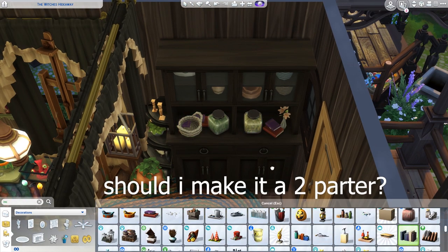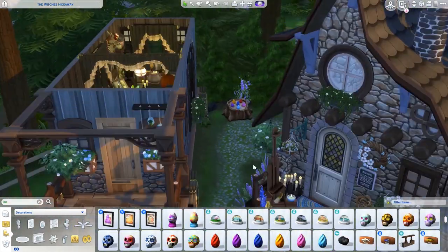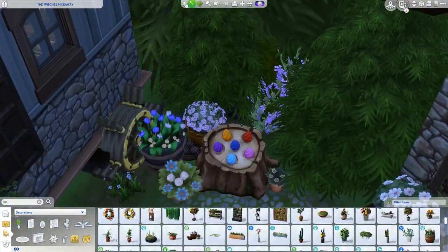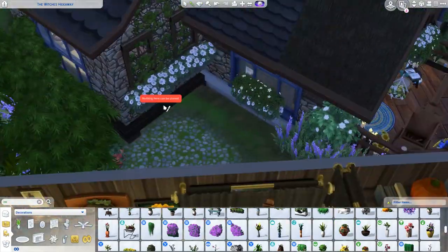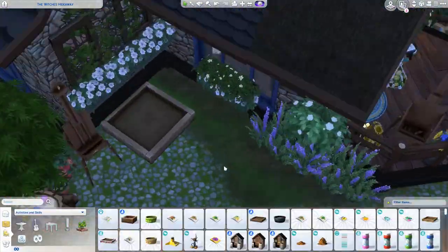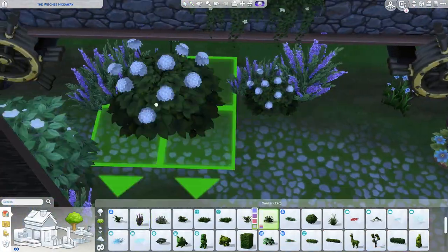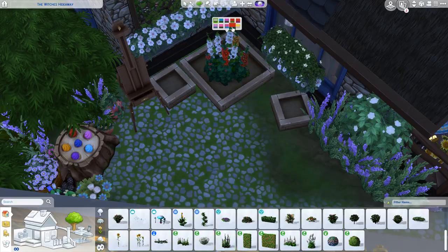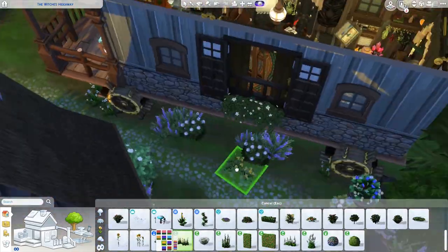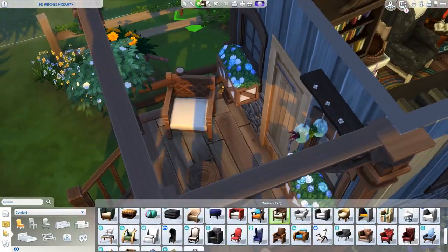We were just decorating the interior of the caravan — I wasn't sure whether to use the term 'gypsy caravan' but I just mean that stereotypical witchy caravan kind of vibe. I made that spell casting area with the cauldron. I have so much fun laying down levels and levels of clutter.